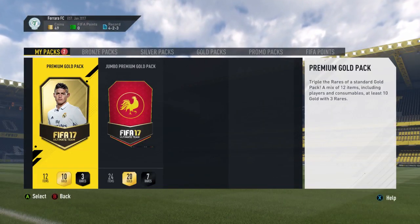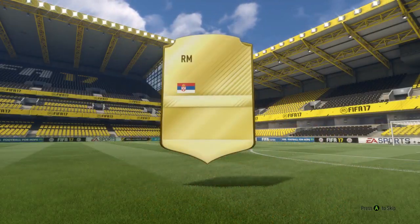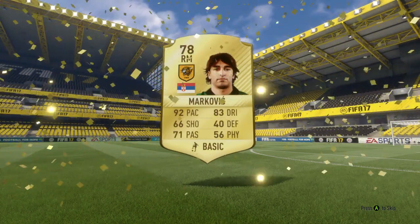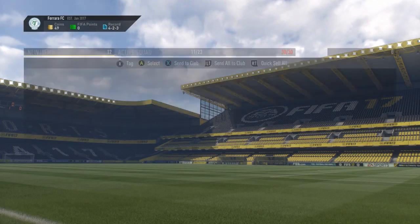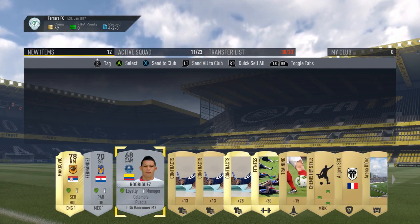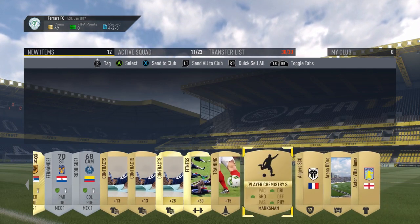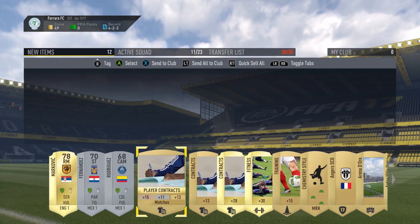First up, opening the premium gold pack. We got the newly transferred Markovic, which is perfect because we need him for our Serbian challenge. We also got two silver players, some Bancoma MX players, squad fitness, contracts, and a marksman card. Going to quickly list all of these up and then open the second pack.